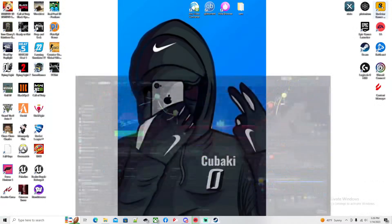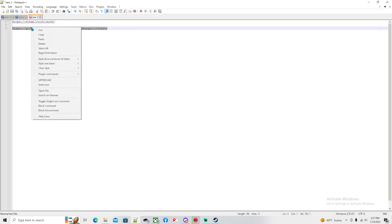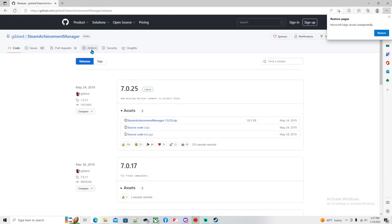But yeah, no more delaying this video, we're going to just go right into it. So first, I'm going to go to this link right here and I'm also going to put it in the description below so y'all can just go straight to it. Then what you want to do is you want to download Steam Achievement Manager — just go ahead and click on it.